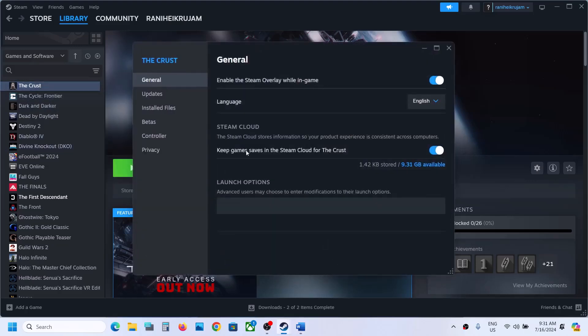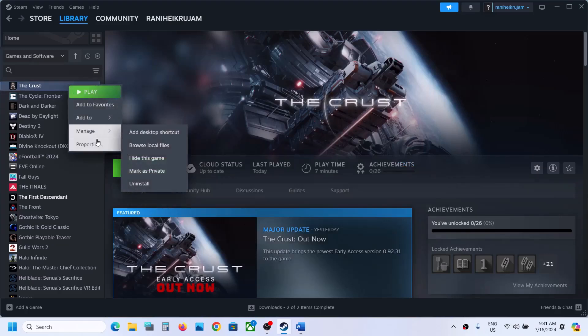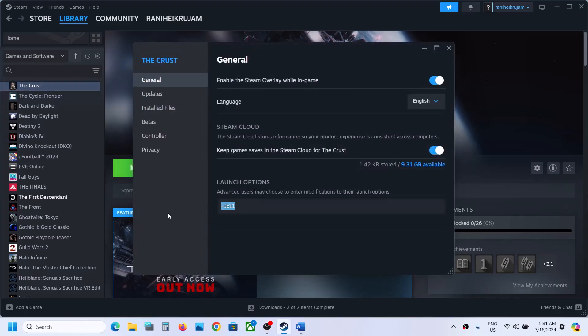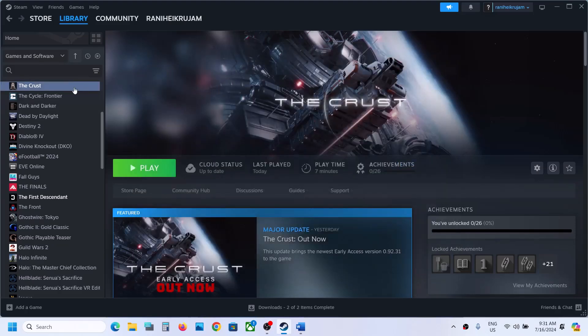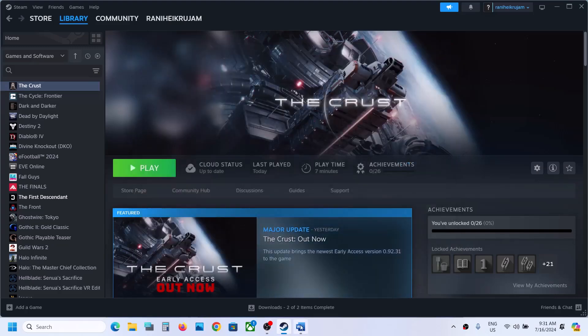Make a right click on the game, select Properties, and in the launch option type in -DX11. This should work for Windows 7 users as well. If still not working, you can type in -DX12 and then launch the game and check. If still not working, remove this and follow the next step.